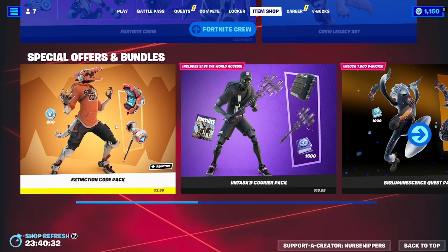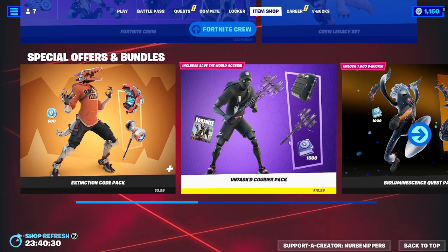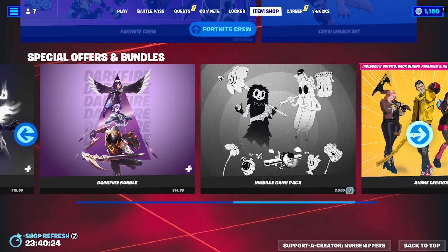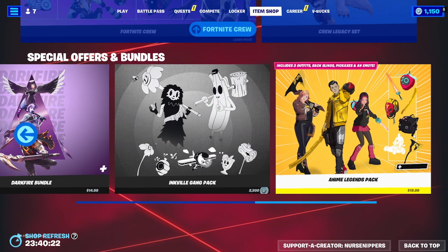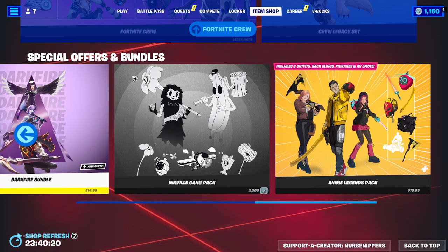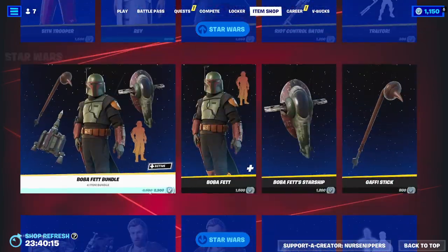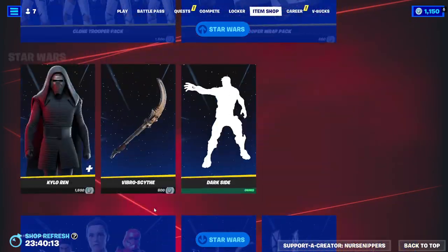Special offers and bundles: we still have the Extinction Code Pack, Untasked Courier Pack, Bioluminescence Quest Pack, Shadows Rising Pack, Darkfire Bundle, Inkville Gang Pack, and Anime Legends. That is all. Not a lot of selection, but that's okay because the selections they did give us are great ones.